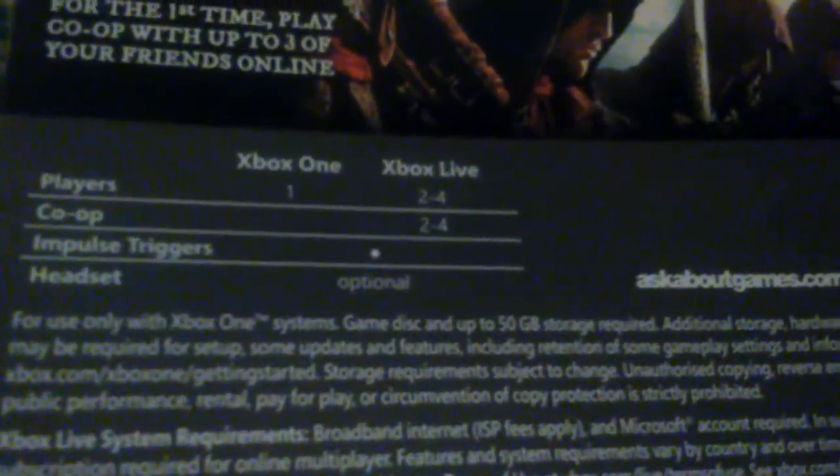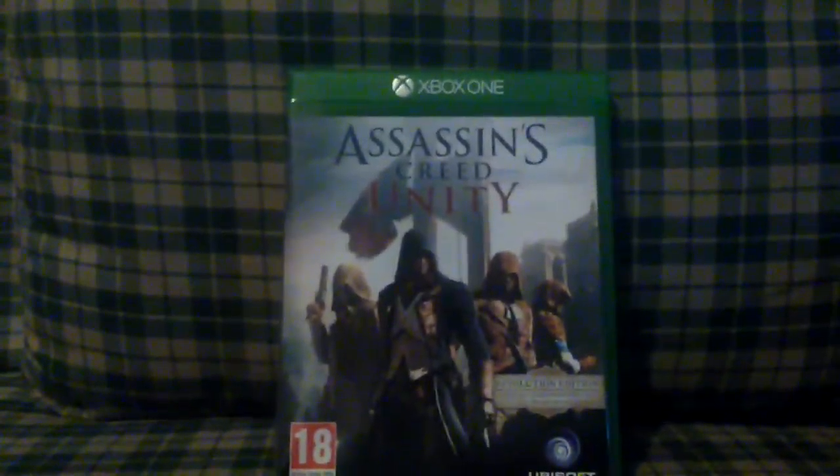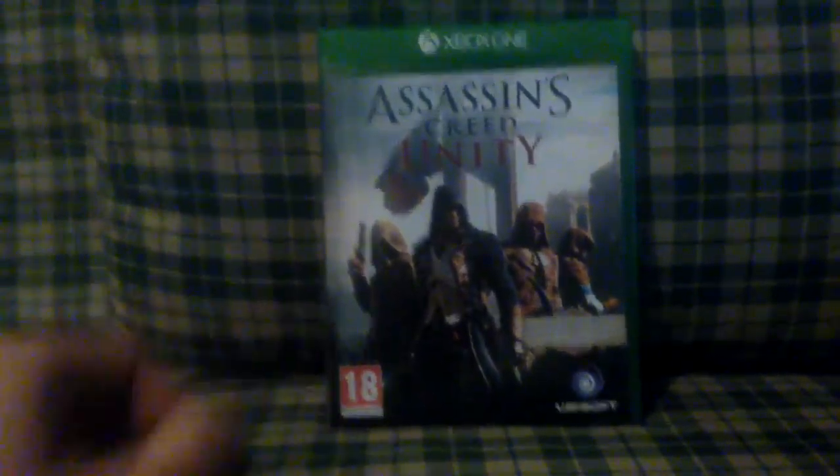The game disc takes 50 gigabytes of storage — not that much, it's all right. And of course the main cover of the game. There you go guys — this is the unboxing video for Assassin's Creed Unity. I hope you enjoyed the video. That's it for the Assassin's Creed Unity unboxing on Xbox One. Don't forget to smash that like button, add to your favorites, and leave a comment below about what you think of this game. See you guys in my next videos — peace!